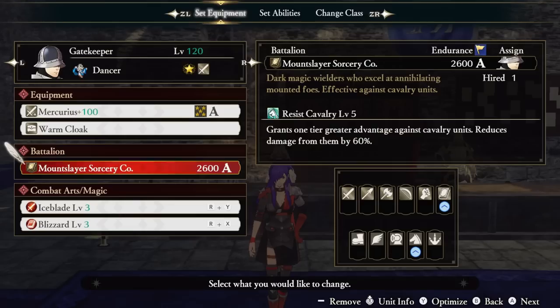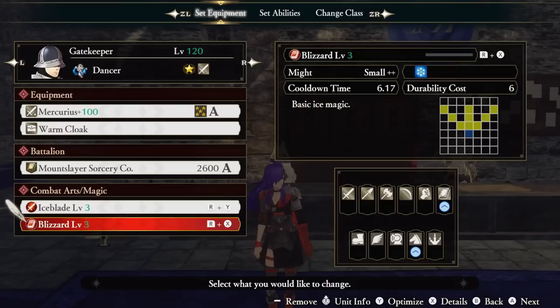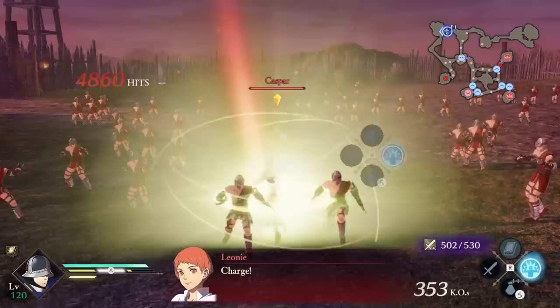Our battalion of choice is to resist cavalry, and this is mandatory this time around. As for our combat art slash magic, we're running Ice Blade and Blizzard. At this point in the build, you're probably wondering why I'm using magic-related abilities on Gatekeeper — well, you'll see.